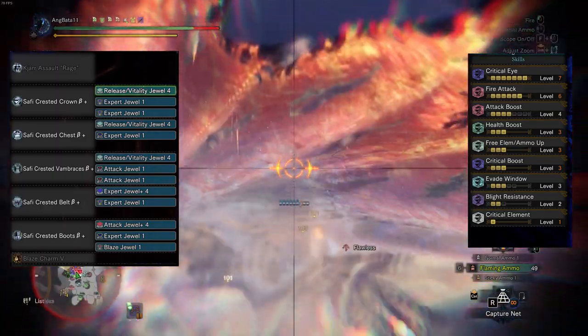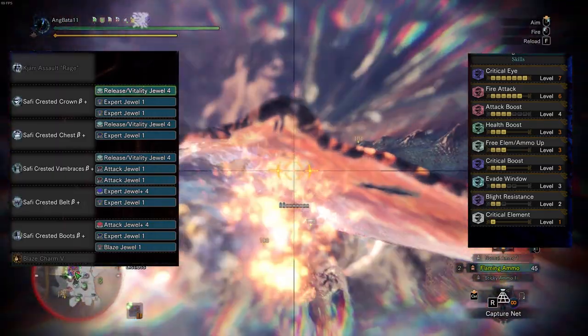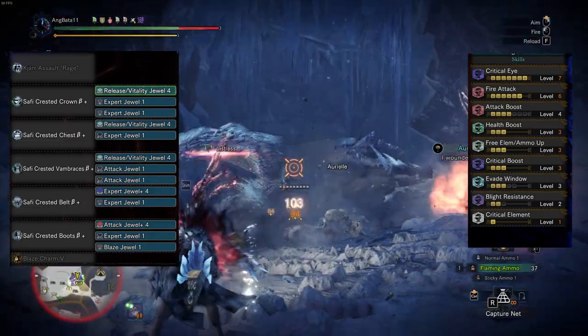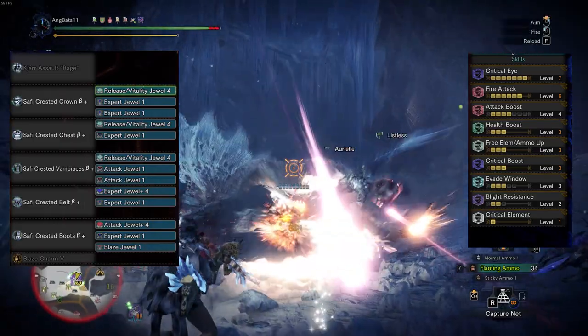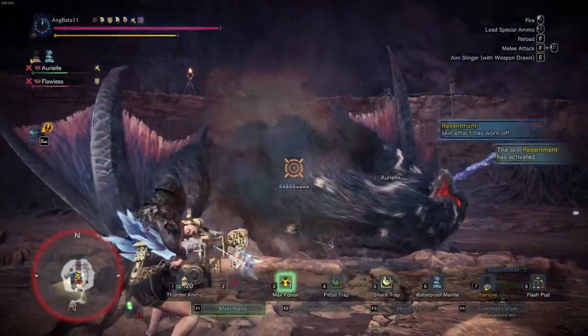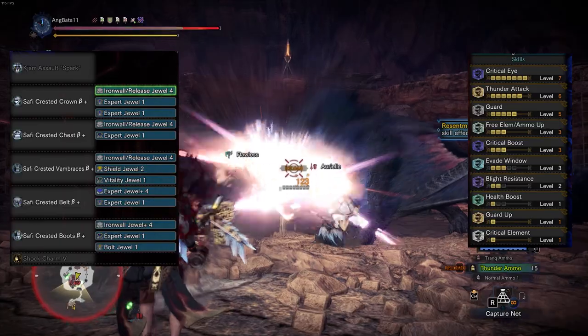For the fire HBG, which is the KT assault rage, there would be a difference due to it not having a slot and having lesser affinity. I just can't make a good shield build for this one, so we're going shieldless. But if you want to put the shield through the mods you can still do it — just don't expect it to hold up against a monster's power moves.